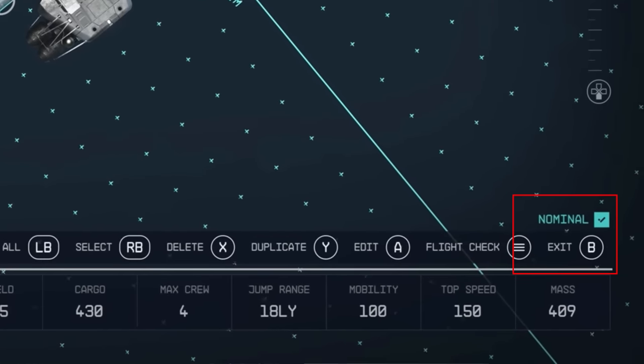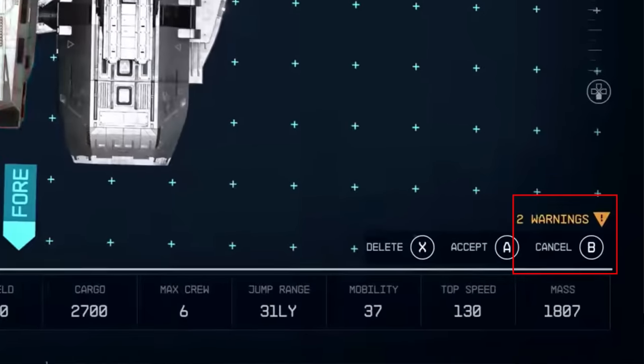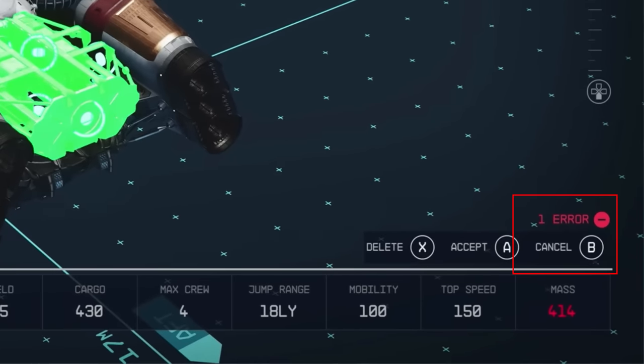Another thing to note is the status indicator situation at the bottom right. There are three statuses: the first being nominal, which implies everything's fine; then warning, which is unclear and we don't have enough examples to confirm whether you can lock your ship in that state; and finally error. Error occurs when your ship is either fully missing a critical component to operations such as a grav drive, or you have spare parts disconnected from the ship.